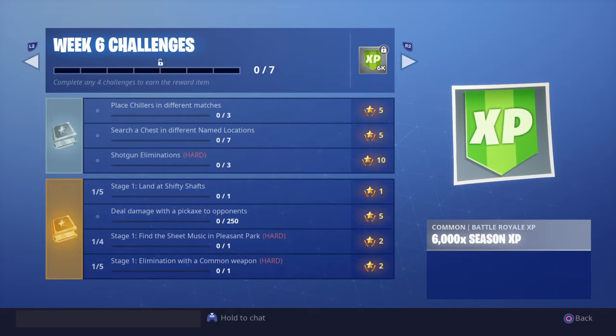Then you have Stage 1: Elimination with a Common Weapon — marked hard. I like this one because I can see the setup: it's 5 stages, so I'm thinking common, uncommon, rare, epic, legendary — all of those. Which is cool because, like I said before, it gets you to change up your loadout a little bit. Some weapons don't come in certain rarities, so if you only use certain weapons, this is going to make you use something else. I like how Fortnite does it.